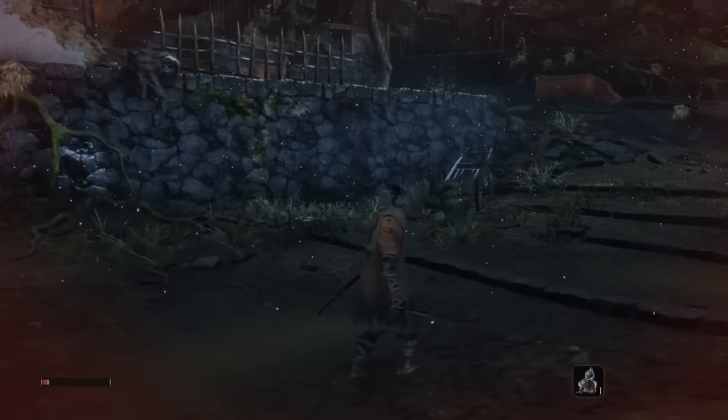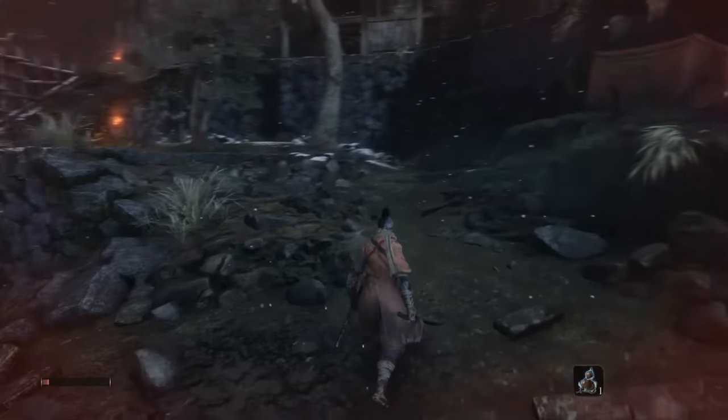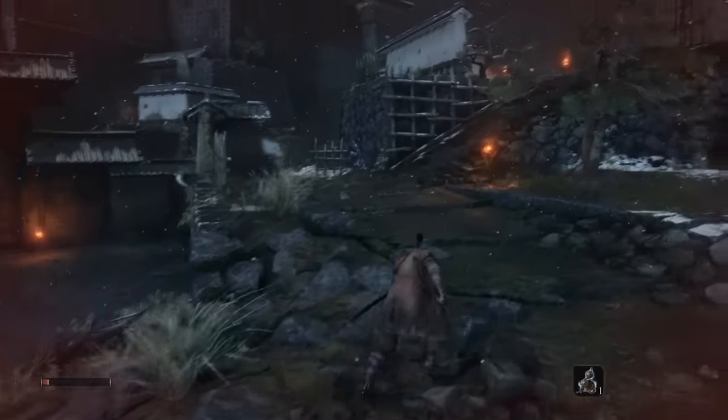And that does it. That's how to block and parry attacks in Sekiro. Hopefully it helped you out. If it did, please leave a like. And if you have any other questions, leave a comment down below. Thank you for watching.